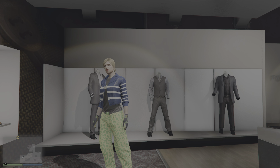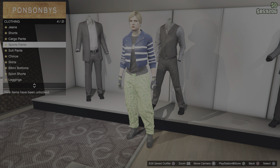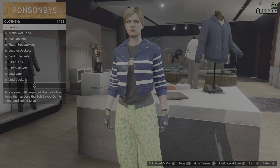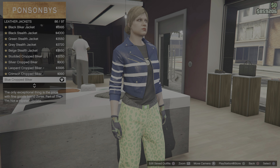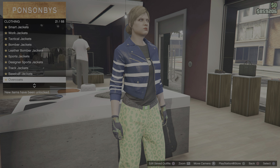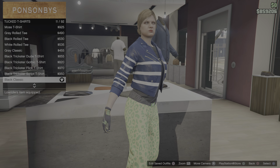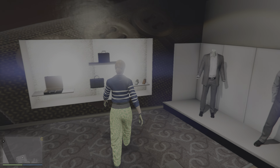Then you want to go online with the female character. Go to a clothing store, go to the pants sport pants, and purchase number one - spotted muscle pants. Once you have these pants, go to the tops, go to the leather jacket, and purchase number 86. Once you have that jacket, go to tuck t-shirts.